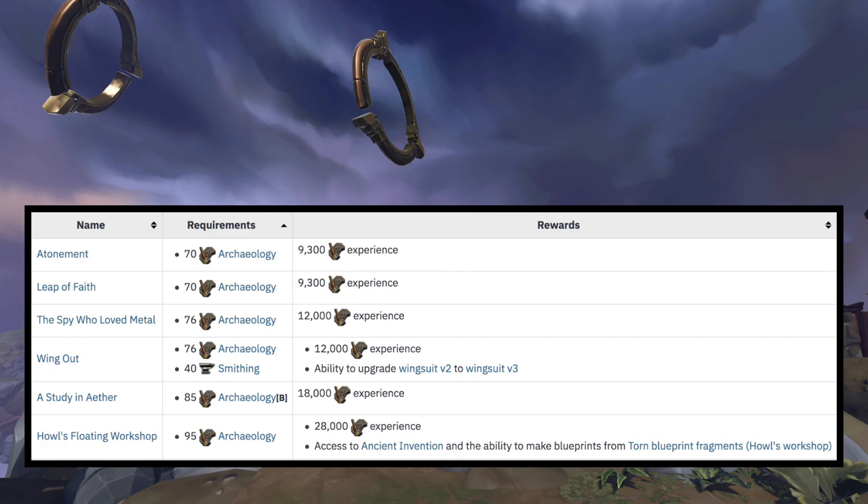The next two mysteries can be completed at level 85 Archaeology. This can be boosted by two levels using the Cup of Soil Tea, so you can complete it at level 83. And then the last mystery to complete all of Stormguard Citadel is Howl's Floating Workshop, which can be completed at level 95 Archaeology.